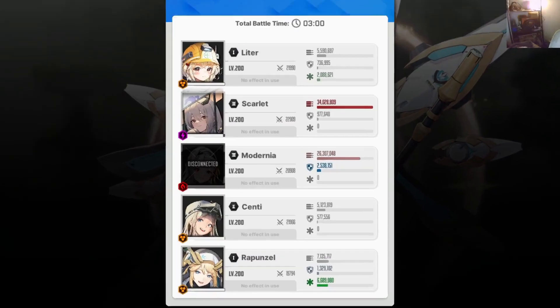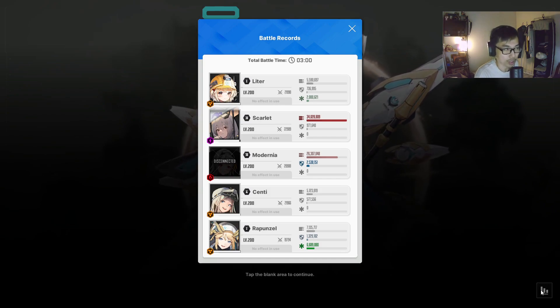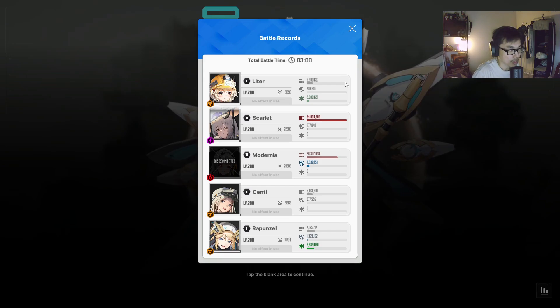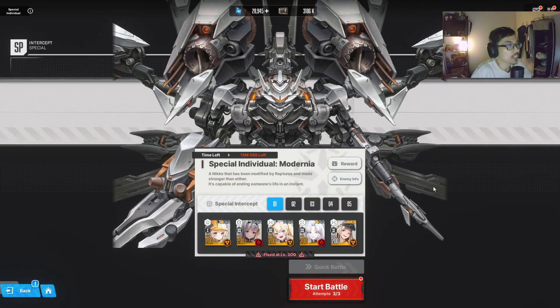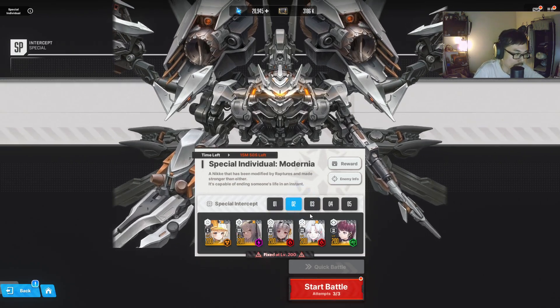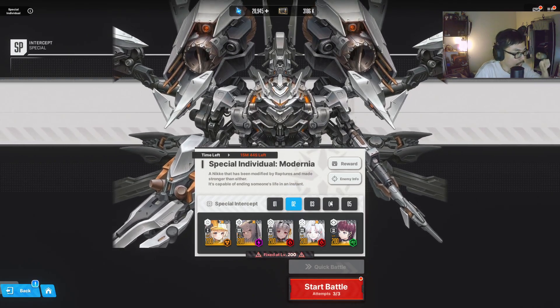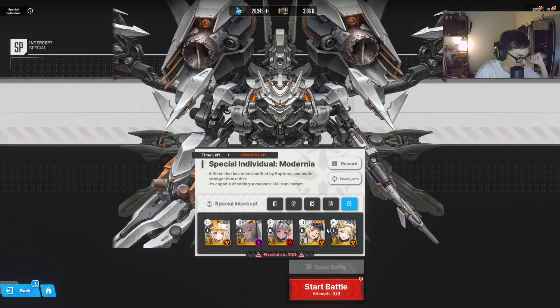Let me show you guys a little bit of this. Scarlet — 34 million, and Modernia — 26 million. Some people have asked me how Scarlet is doing so much damage. The reason is because she was able to one-shot the missiles and rockets coming towards you, so that counts towards the damage — that's calculated in this 34 million as well. Ideally when hitting the boss, the boss doesn't have that much HP, so this is counting the missiles and everything. Let's see — PC client, is it going to be much easier? Can I do more damage?